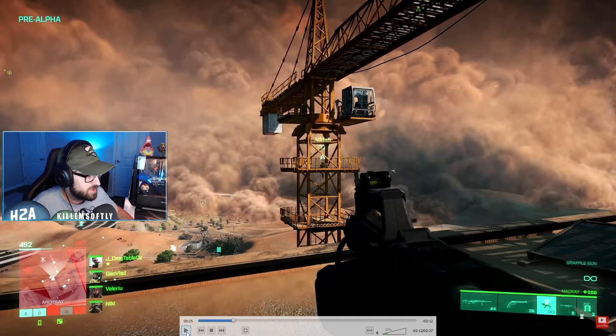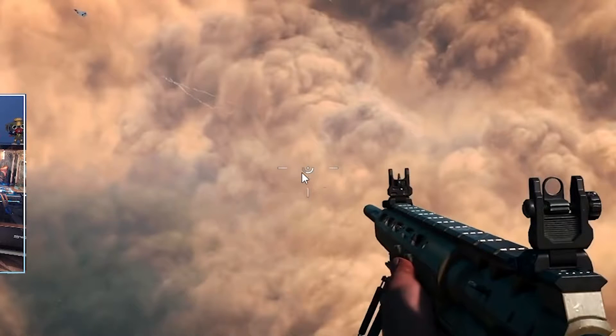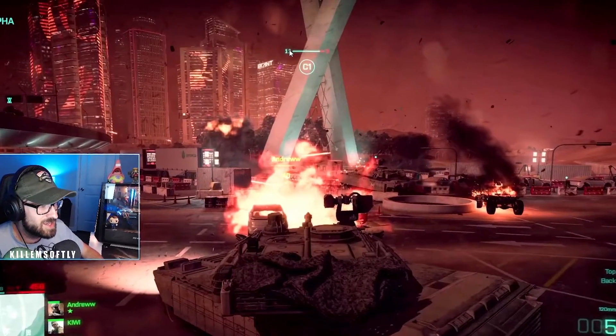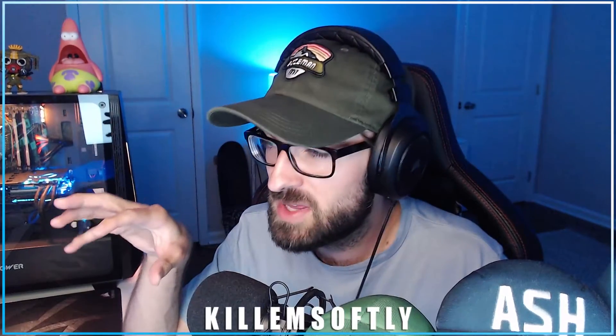When this guy uses the grapple hook — his specialist ability — and switches back to his primary weapon, take a look at the center of the crosshair. If you've played Pathfinder on Apex, you might recognize it. There's a cooldown indicator for his grapple hook, which is pretty cool. And this last UI thing — it actually tells you how many friendlies and how many enemies are on the objective. That's a huge improvement over having to look around and do mental math to estimate how many enemies might be lurking.